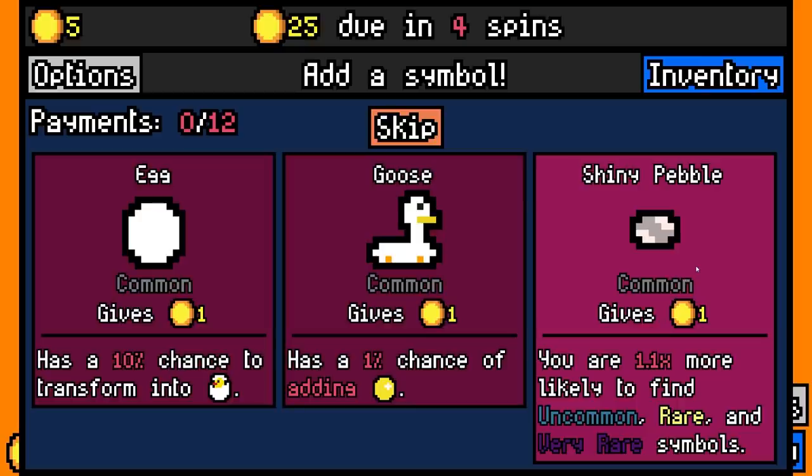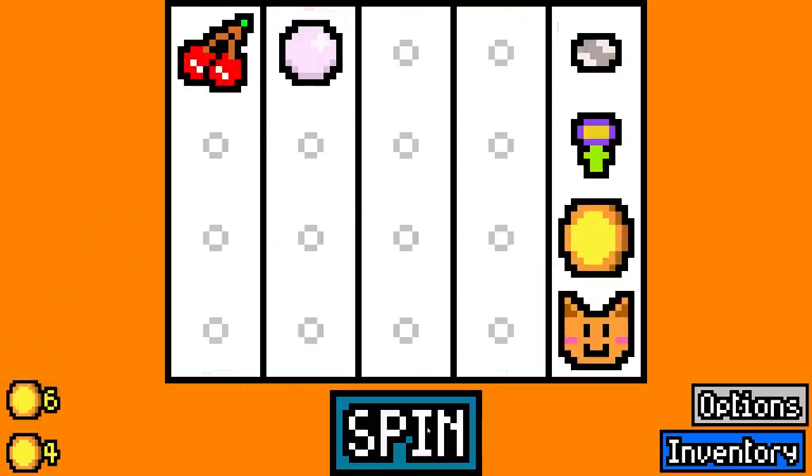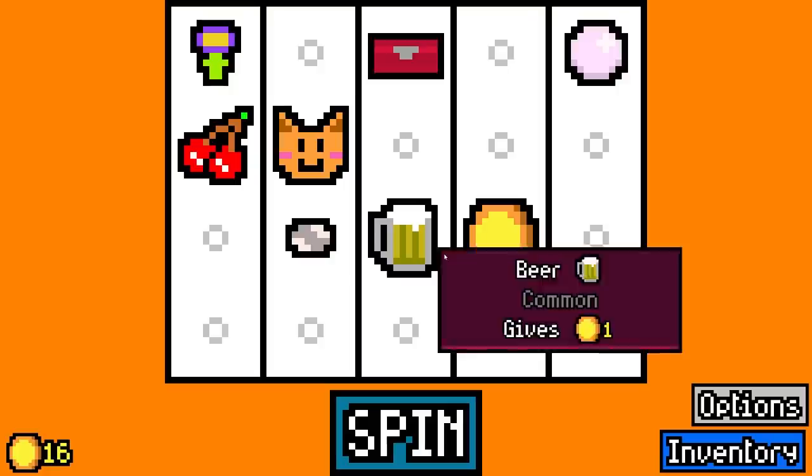We can actually pick and choose symbols to destroy occasionally now, so I can take things like shiny pebble early on. Then when I'm sick of having them, I can choose to destroy it and replace it with a better symbol. So in theory, that means we should have more room to make more money than ever before. We're gonna take a beer for now, and then a lockbox.